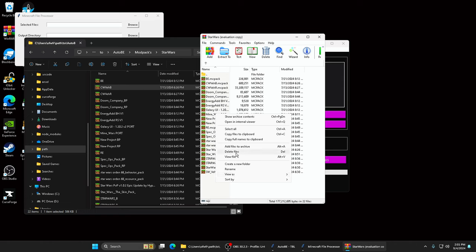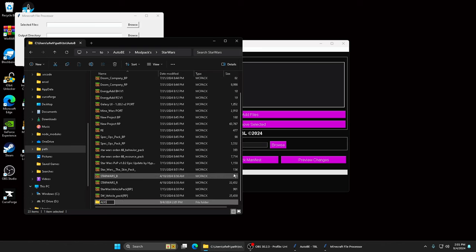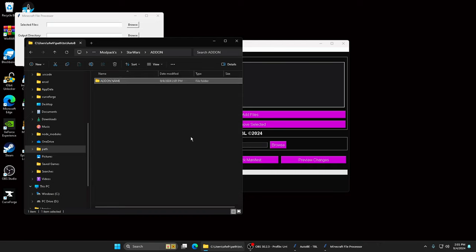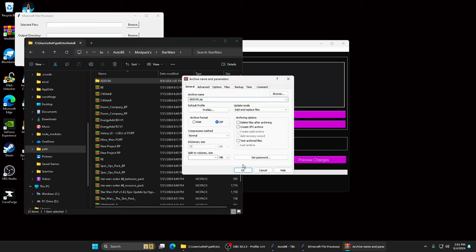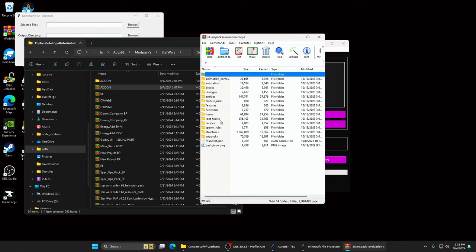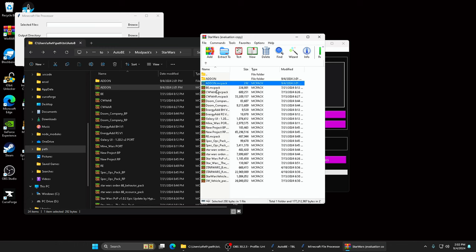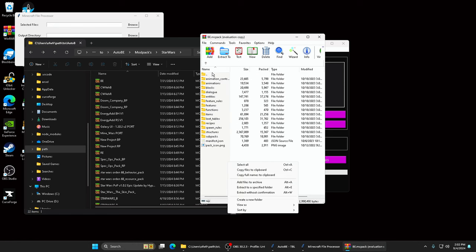If you get something like a broken structure, let me make an example. Say we have an add-on folder, and inside it there's another folder with the add-on name, and then the files inside that. We'd make this an MC pack. This is how you get a broken add-on in our tool. Look - you see how it says MC pack, then another MC pack, and it's just files - or MC pack, add-on, then files. You can't have a mod like that. If you do, it'll break and you'll have to use MC Packer.